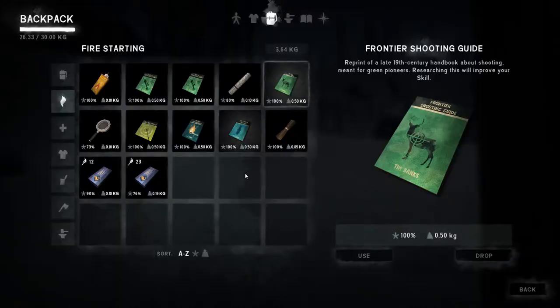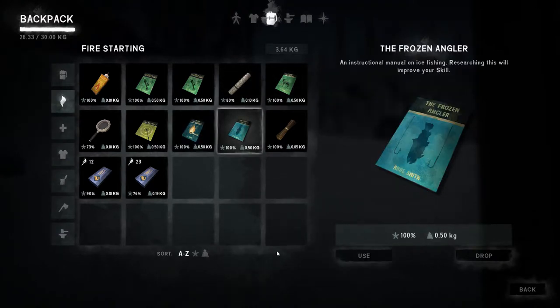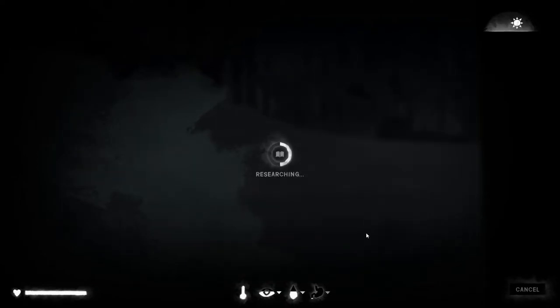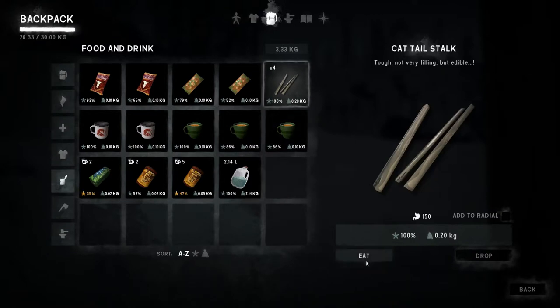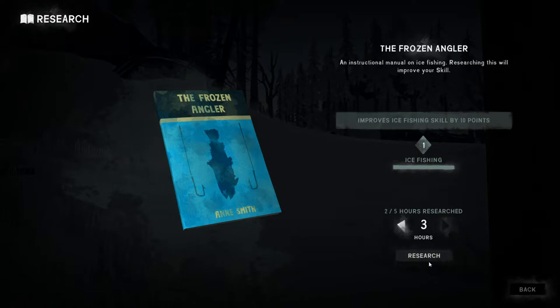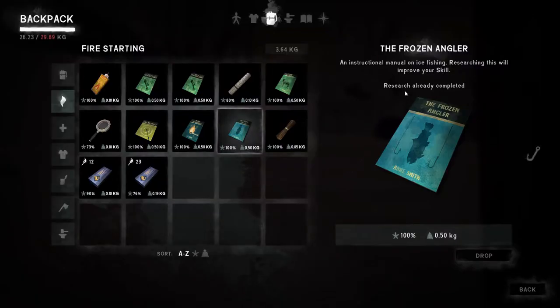Frozen Angler — let's use that, get two hours done. We'll do this in short stretches in case a blizzard moves in — we don't want to get hypothermia while we're reading. He needs to eat a little bit, so we'll eat a pair of these. We're going to have to take some food off the table upstairs. I'm going to push for the full three hours on this — research completed.